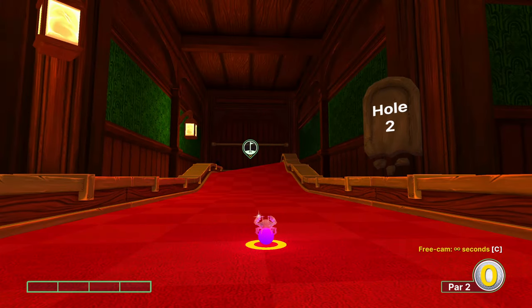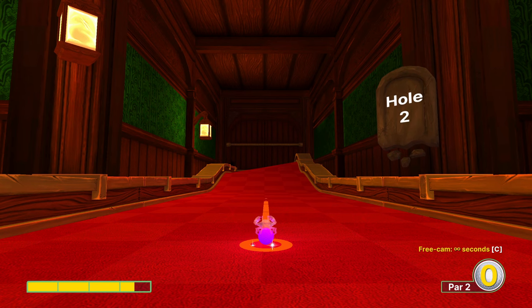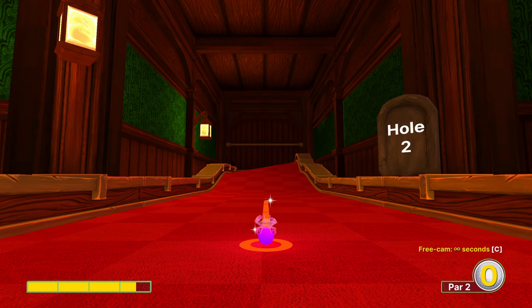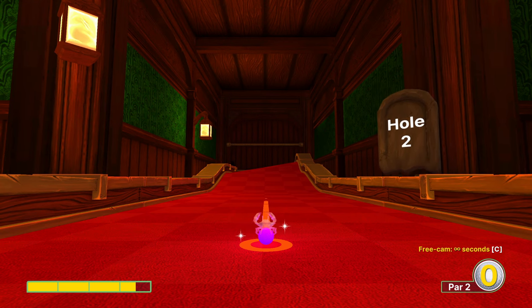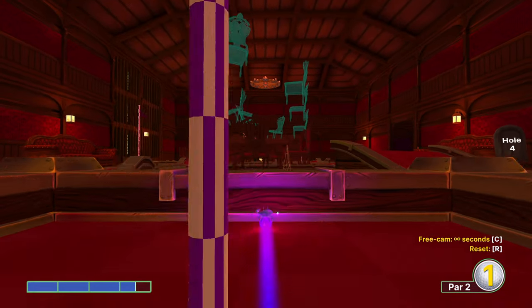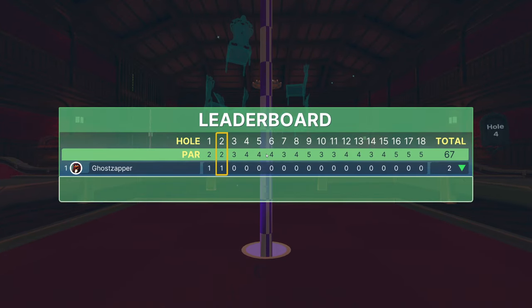Hole two. This shot can be pretty specific if you're going for the hole-in-one, but if you go anywhere near here, you'll just be on the other side with no problem. We go pretty much three and a half, aiming the left side of the triangle on top of our cursor against the center line. You can kind of make sure you line it up if you really want to get this hole-in-one. We need to hit the rim of the hole and bounce off that back wall to come back in.